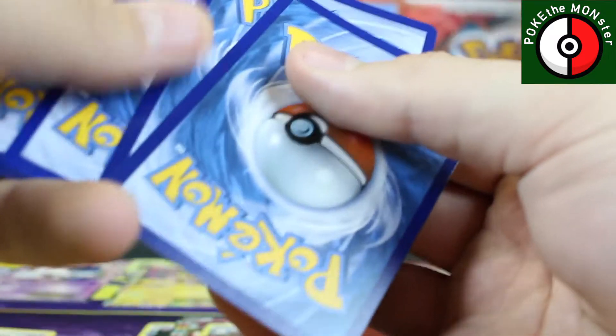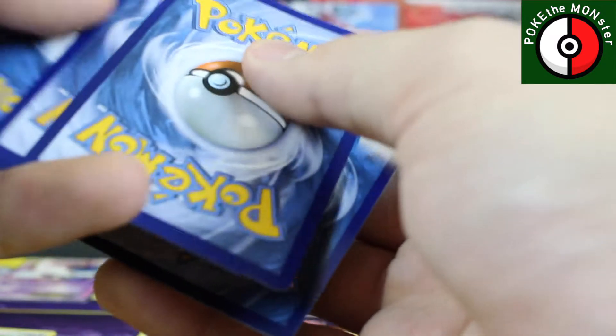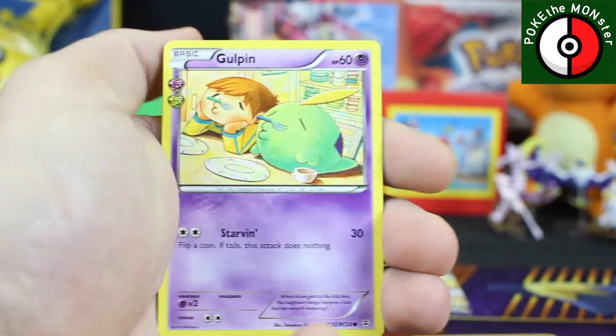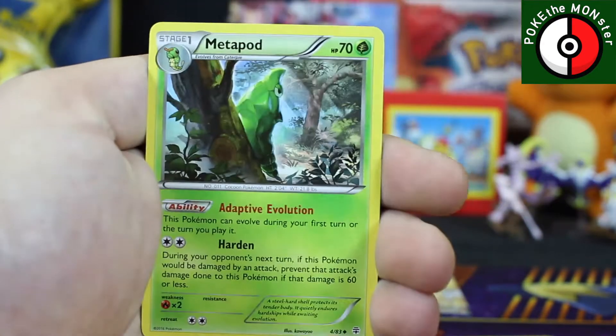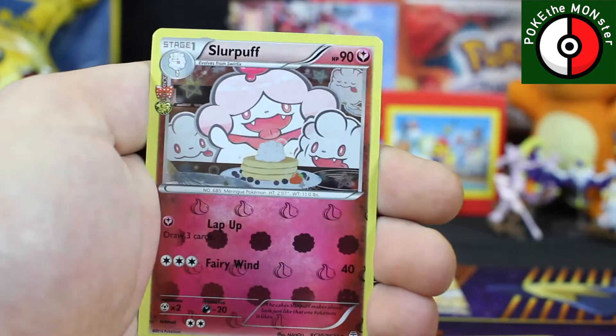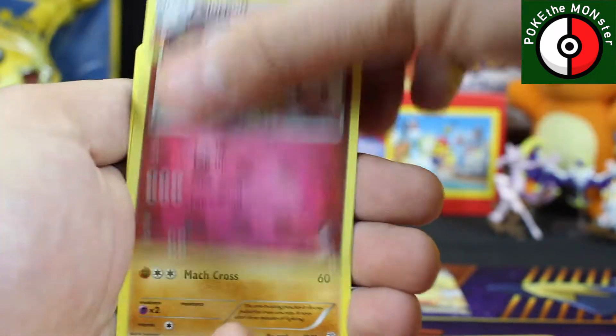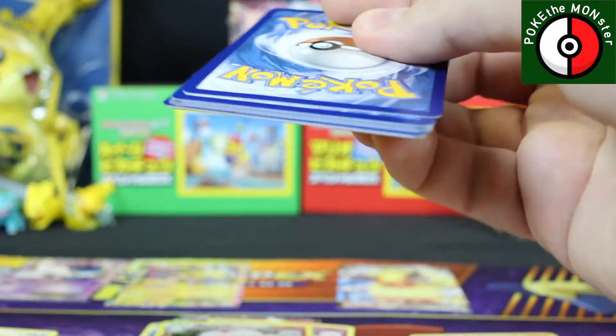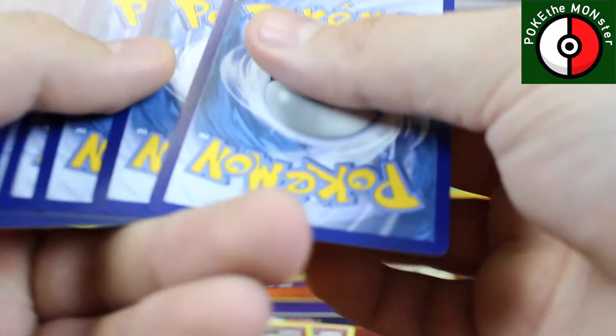One, two, three — because the other one, I don't think we got almost anything. We got a Gulpin though, a Metapod, Cloyster. Reverse holographic is a Clefairy, Slurpuff is our Radiant Collection, and our rare card is a non-holo Hitmonchan. I think we got what — one EX Radiant Collection and one Ninetales EX, which I feel like the Ninetales EX is like the least rare of the EXes from Generations.